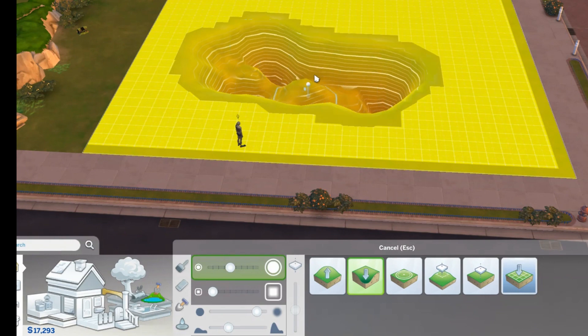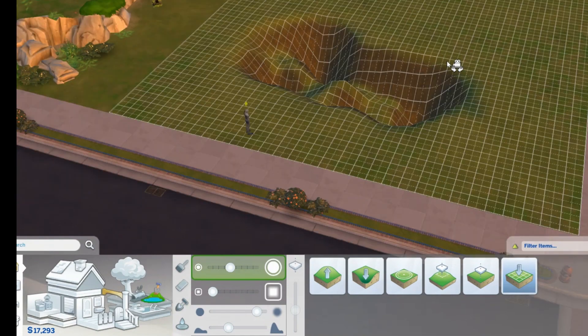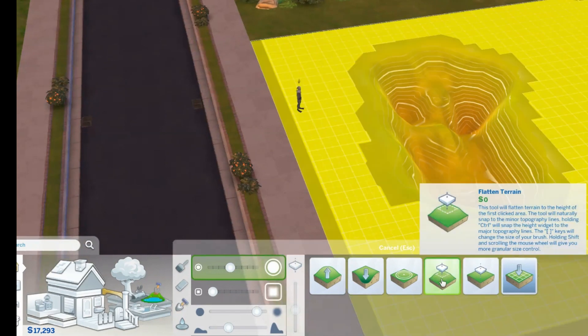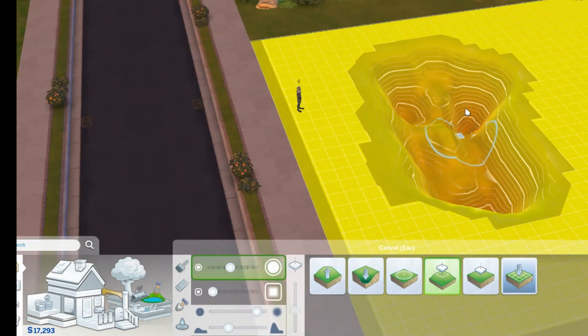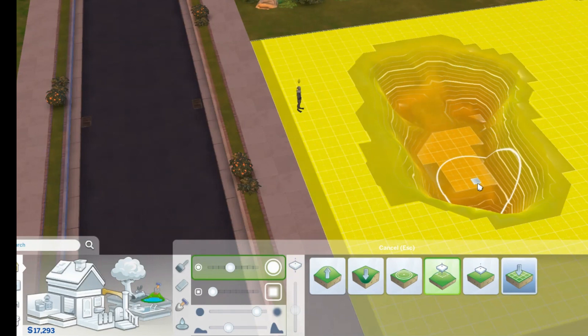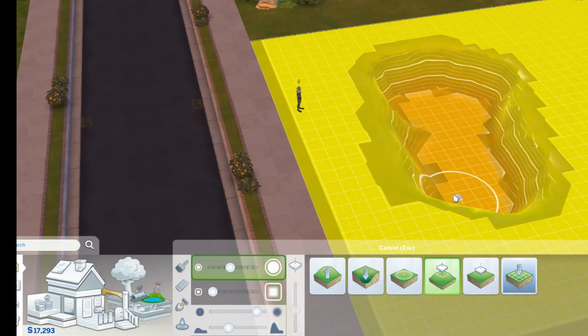He doesn't need a big one because we want to save room for the waterfall. On the bottom, we want to level that out. I'm going to use Flatten Terrain and go to about that height so that we have a nice smooth bottom. We don't want it too shallow, but we also don't want it too deep, so I'm just going to hold click and smooth it back and forth.